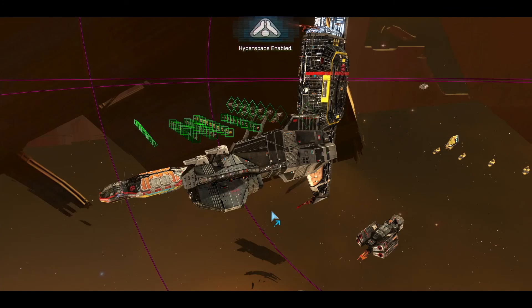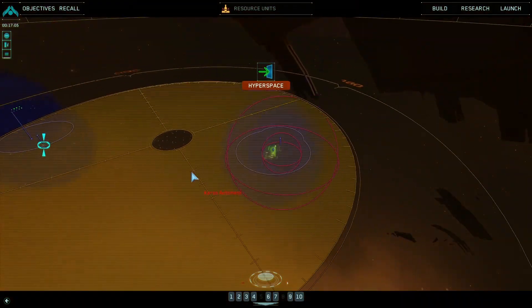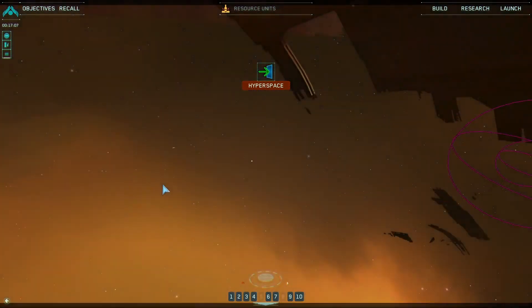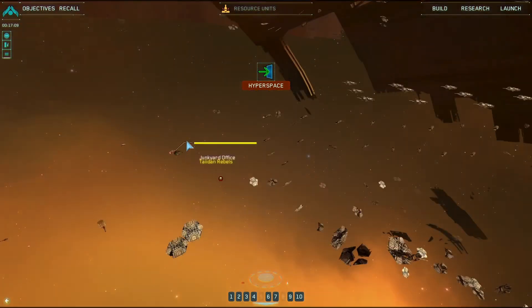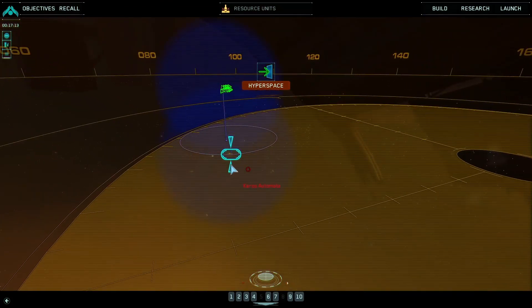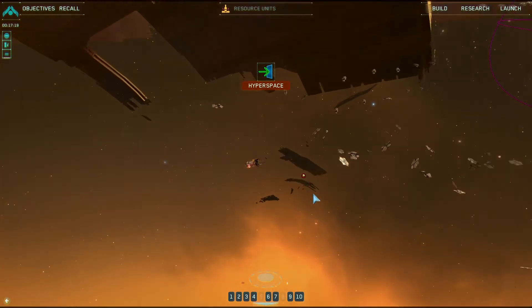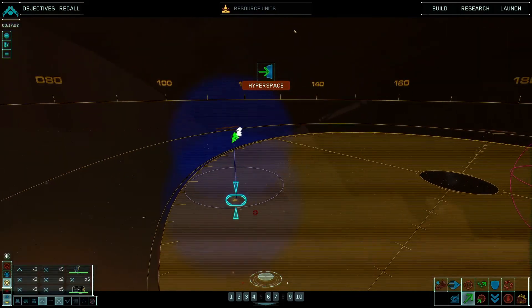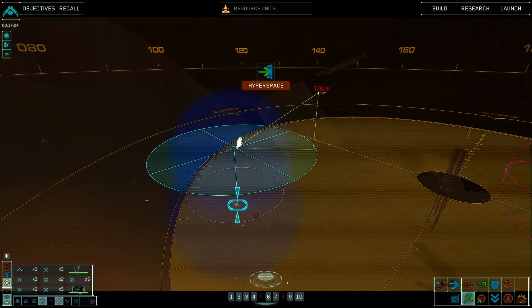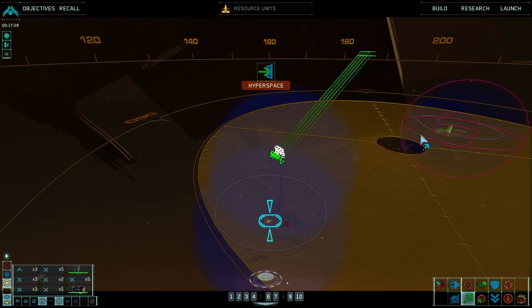Hyperspace enabled. So yeah, that's the Karos graveyard. I'm going to hang around a little bit longer to see if I can scrounge together some kind of resources, because I need them. But yeah, that's it.